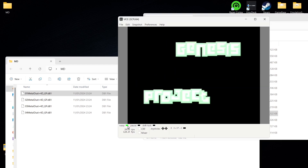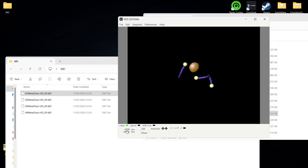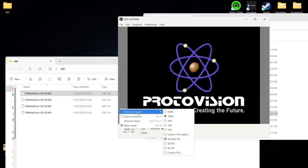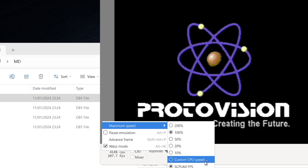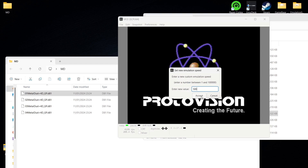To make loading even quicker, left-click where the speed numbers are and go to Maximum Speed. It's on 100% by default; you can go to 200%, or you can enter a custom CPU speed. I'm going to put 500 in and click Accept.